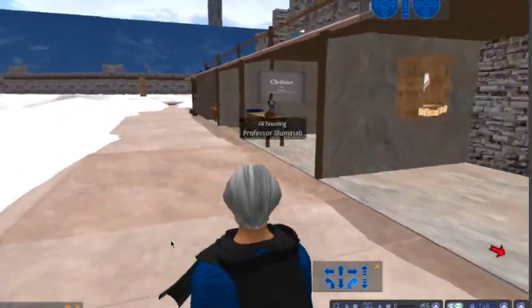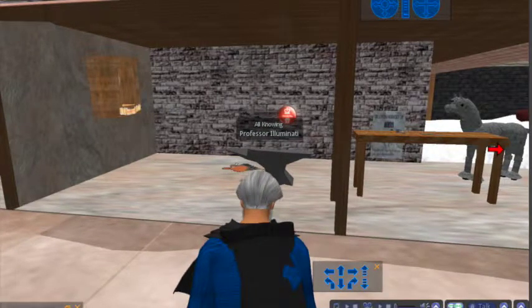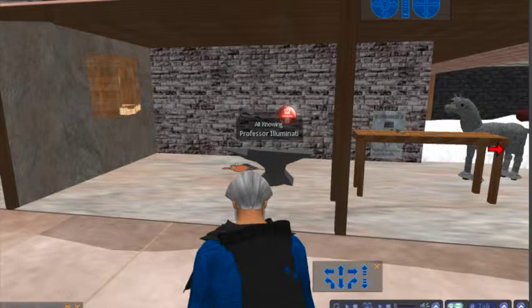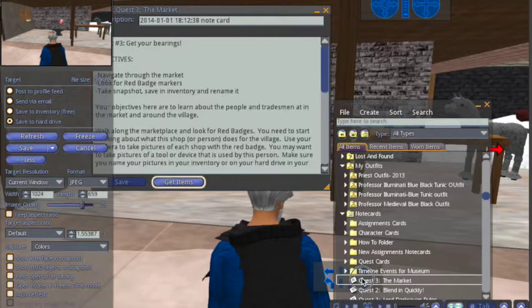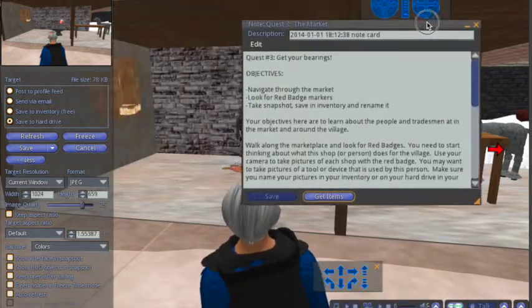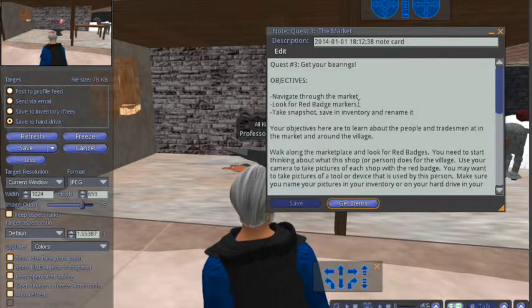As I go through, I want to find these red markers and take a picture of what's going on. Down at the bottom of your screen — or your viewer as I like to call it — you'll see a button that says Snapshot. I'm going to go back and open up my Quest 3 so I can see what it says. It says: take a snapshot, save it to your inventory, and rename it.